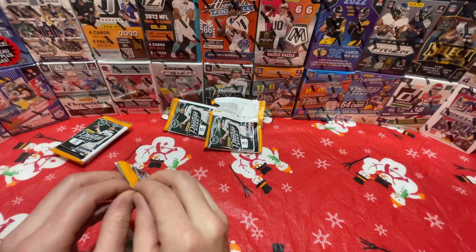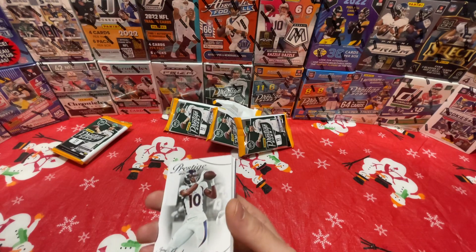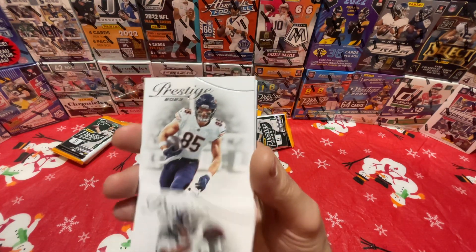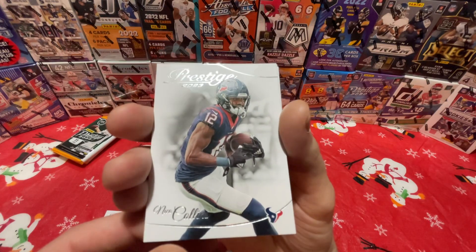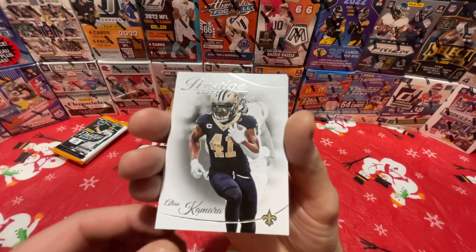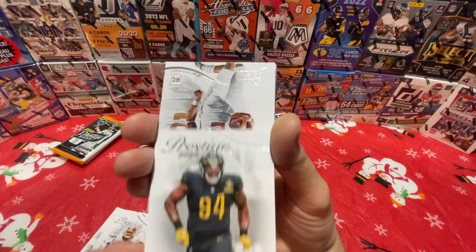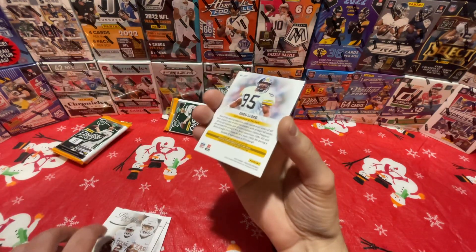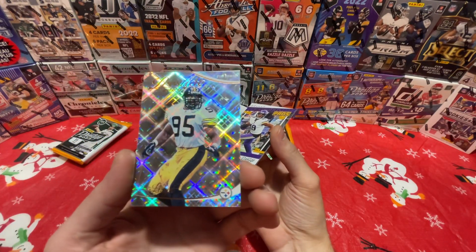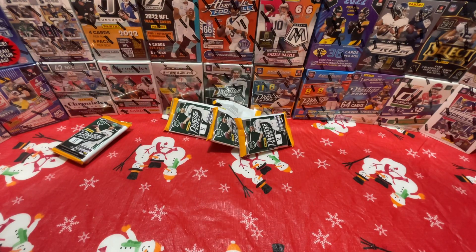You'll probably see a lot of 6.99s, 5.99s, 4.99s, threes, and twos for sure out of here. I've only seen a couple nice short prints out of the mega box. Pack four — Jerry Judy, Comet Thompson, Collins, Davis Mills, Camara, Portis, and a rookie — Rashee Johnson I believe. Another extra points, Gary Lloyd, and a Prestigious Pros of Justin Jefferson.